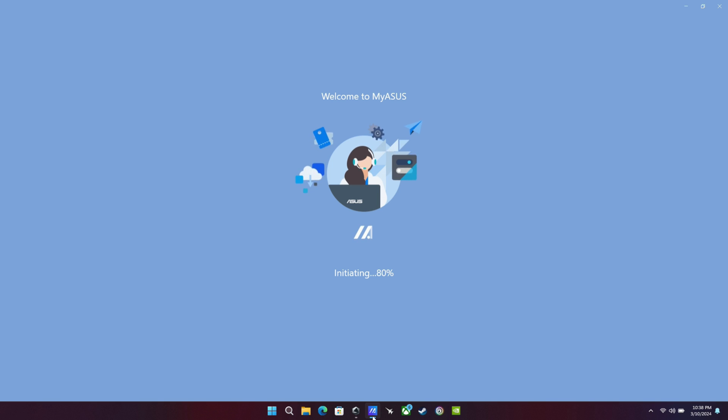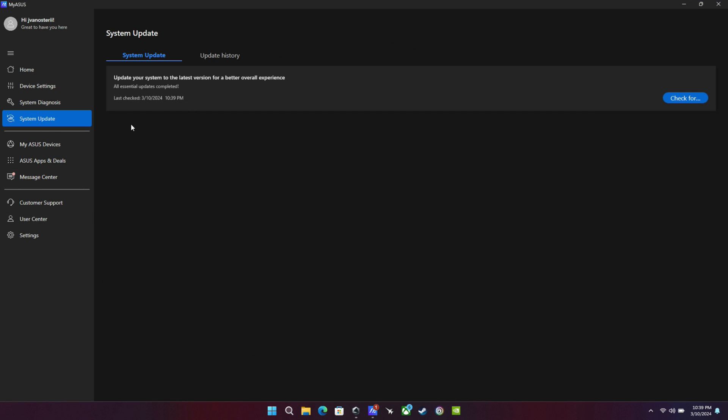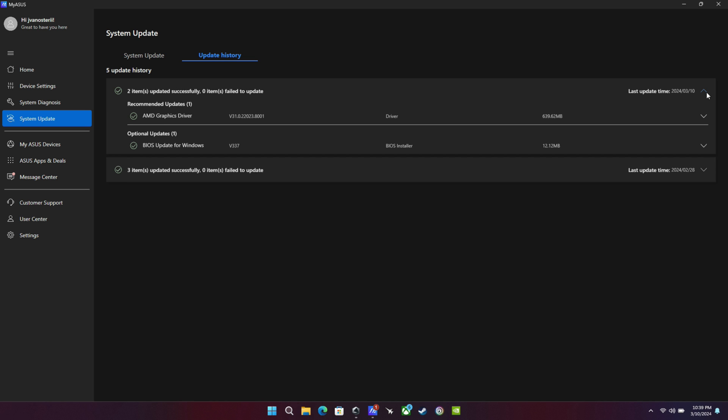If you haven't updated already, you can go into MyASUS on your desktop, go over to System Update, and scan for updates — they should show up. Mine's blank because I've already done them, so I'll go to Update History. You can see I have the two updates done, and I'm now on graphics driver 8.001 and BIOS version 3.37.